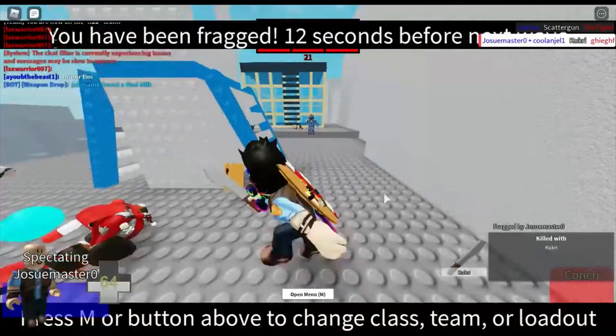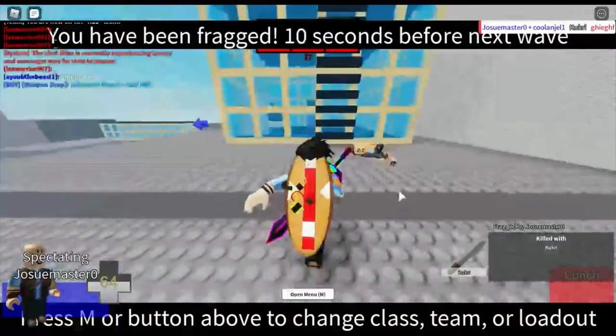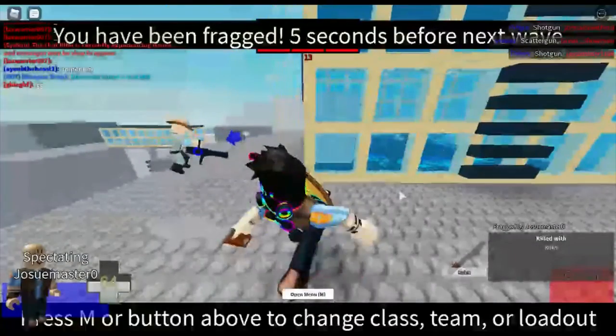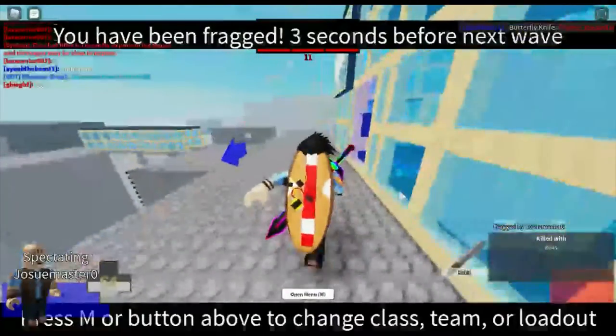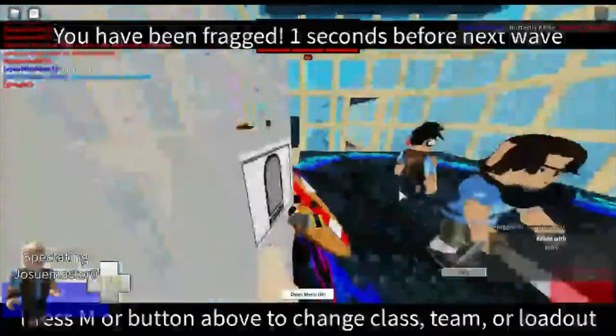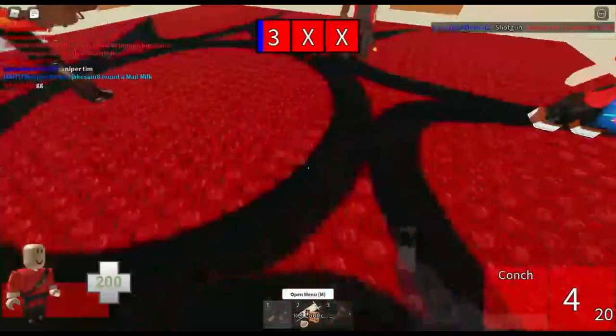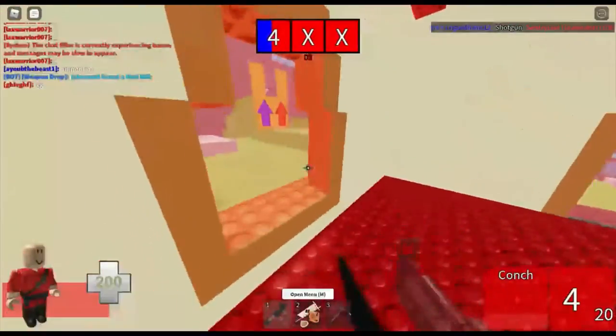For Heavy, it's the Natascha. Do I need to really explain myself here? The Natascha slows you down when it's hitting you. Kinda not fun to fight against — unless you're a Brass Beast Heavy, because you're already barely moving, so it literally has no effect on you.